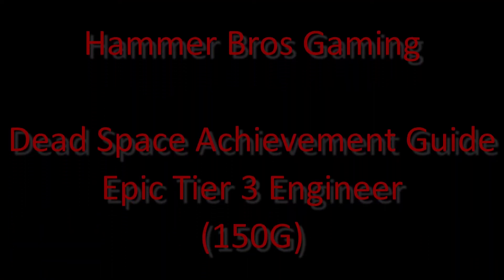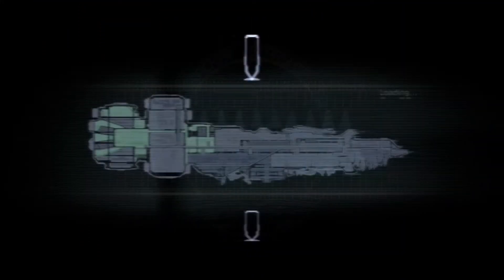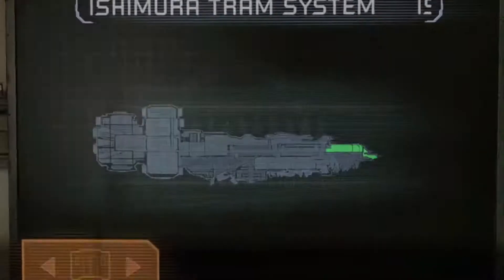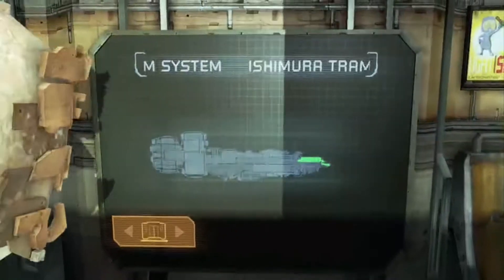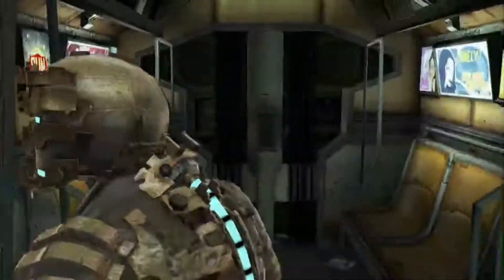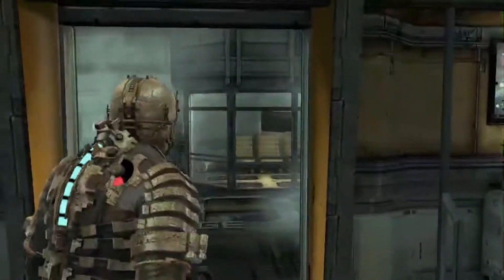Hi everyone, welcome back. Blades of God here from Hammer Bros Gaming. Today I'm going to be showing you a complete walkthrough for Chapter 4 on Insane Difficulty in the popular survival horror game Dead Space. This is in pursuit of obtaining the epic Tier 3 Engineer achievement, which is to beat the entire game on the impossible difficulty setting.